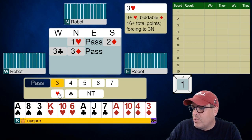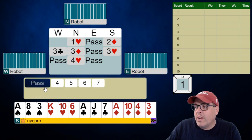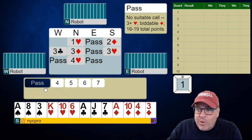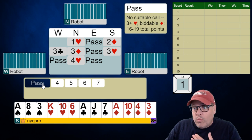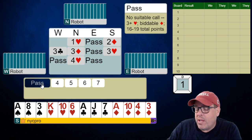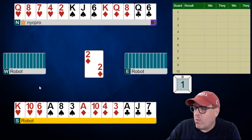Look at this — we get to show 16 plus total points. We have to show a little extra because we're only bidding three hearts. And here we'll let it go once we get to four. Even though we do have extras, we're flat. We see that the opponent is bidding something here — that's always going to dissuade us. But our partner has clearly been told what we have as far as our extras, and they have nothing else to say.